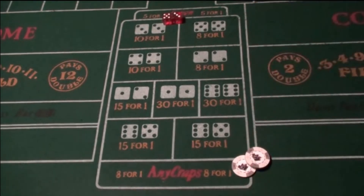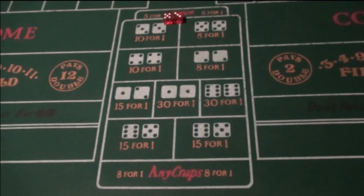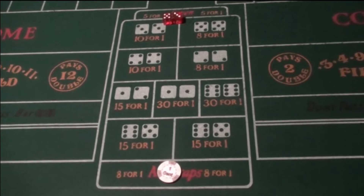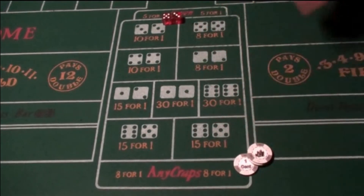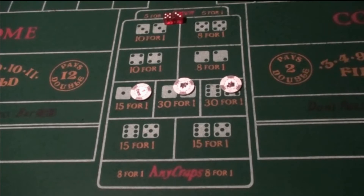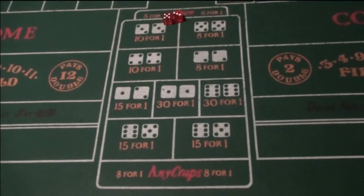Three-way craps is a one-roll bet. A lot of people play that when they're playing the pass line because you lose on a two, three, or twelve. It kind of makes up some money — one dollar won't cover a ten dollar bet, so a lot of people just play the three-way craps. If one of those numbers comes up, you're up money — these two will lose and you get paid about twelve dollars. That's how three-way craps works.